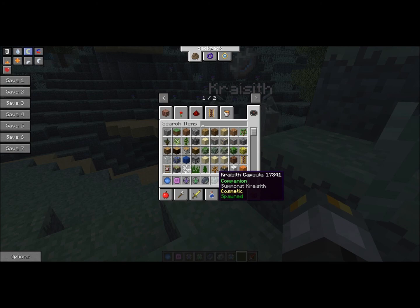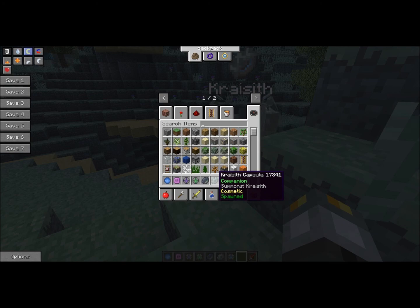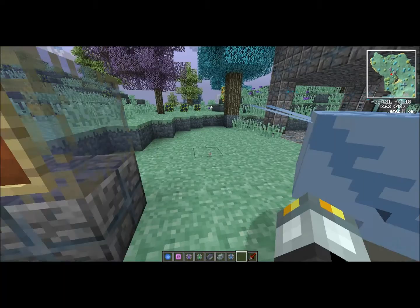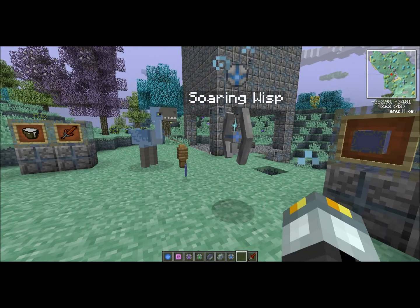He's just another cosmetic and doesn't give you anything, but he is really cool to have following you around. The very last companion is called the Soaring Wisp. He takes the place of the Speed Cape, which allows you to run at faster speeds. Really cool to have following you around and gives you a pretty cool perk which can be very useful against enemies.